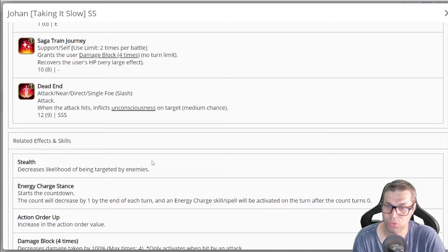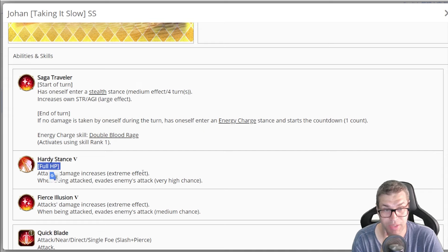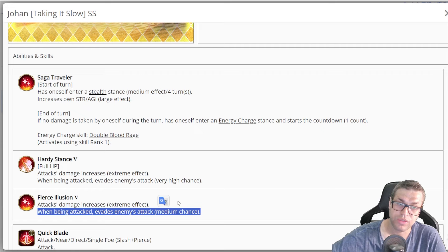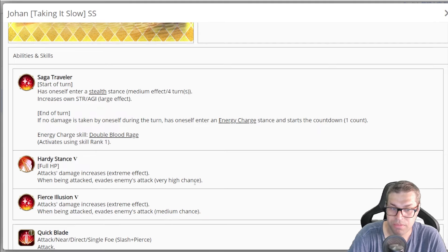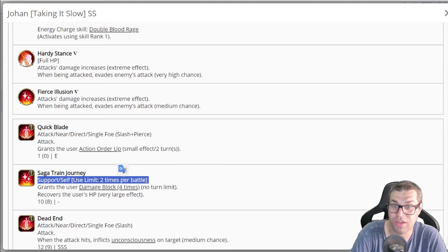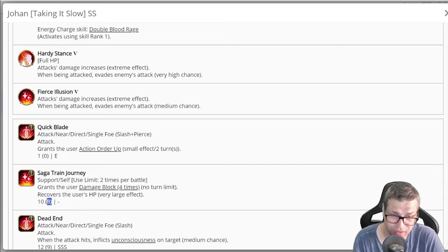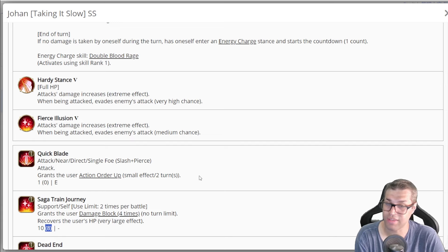We need to discuss this. He does that by the use of skill number 2: Saga Train Journey. He can only use this 2 times per battle — that's the problem, he does not recharge it. He would get 4 damage blocks with no turn limit and recover HP by around 1.8 thousand, but it costs 8 BP and you start the fight with just 10. So you use it on turn 1, and then on turn 3 you can use it again — that's exactly how he works. You really need to negate damage in turn 1, and that will likely happen because 4 blocks, plus you still have the evasion chance which tries to trigger first. Then you enter the energy charge stance, and on turn 2 you attack 2 times with triple S power. On turn 3, you want to use Saga Train Journey again to get another 4 damage blocks, giving a total of 8.